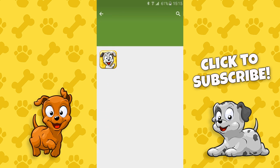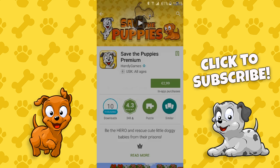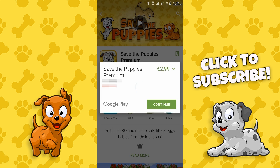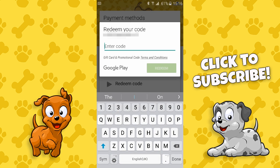You open it up, then you press on the price, then you press accept and then continue. Then there is this option of redeem code and then you type in your code.